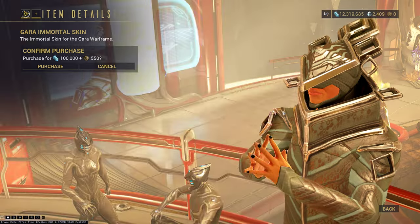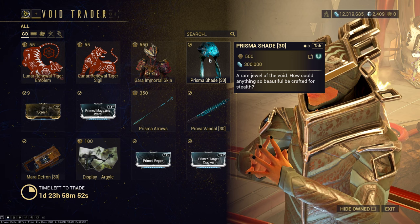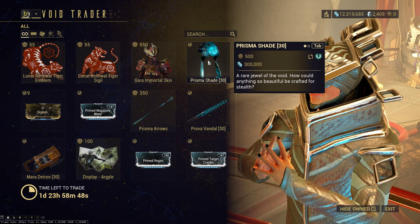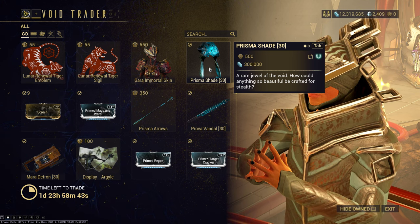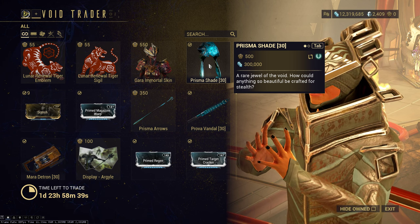There's a Prisma Shade — if you don't have this, make sure you grab it at least for the mastery rank. Although the Sahasa — or whichever Kubrow it is — the one that gives invisibility is a better companion for that than the Prisma Shade.